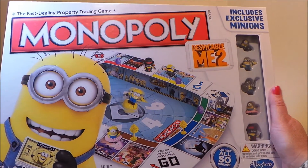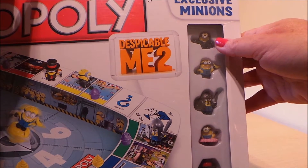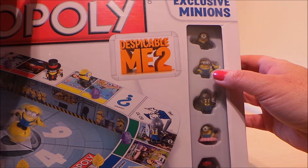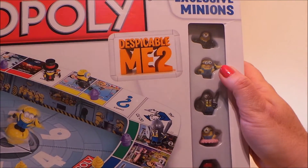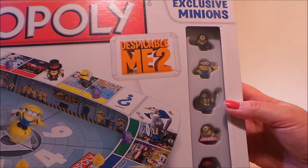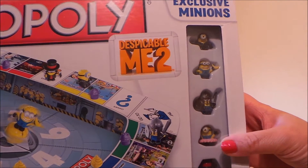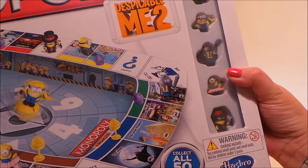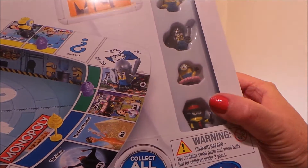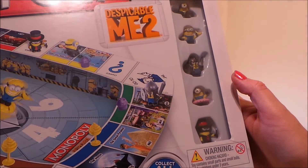This particular set has exclusive Minions. In the top we've got a Minion in a suit, rather unusual. Here's a one-eyed Minion with a banana who looks very happy. There's a little Minion that looks like he's ready to do battle with a shield, a sword, and a helmet. And there's this cute little Minion wearing a tutu — probably my favourite. The last one could possibly be a magician with a wand, a mask, a top hat, and a red tie.